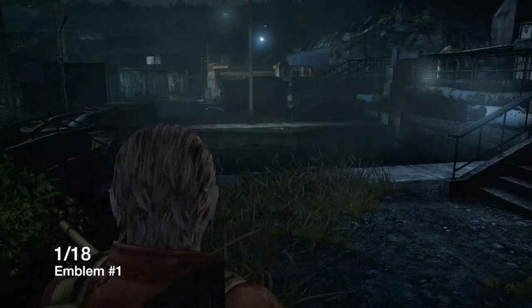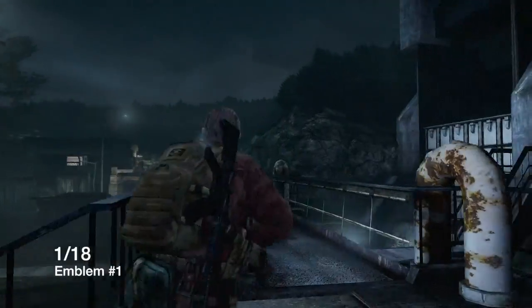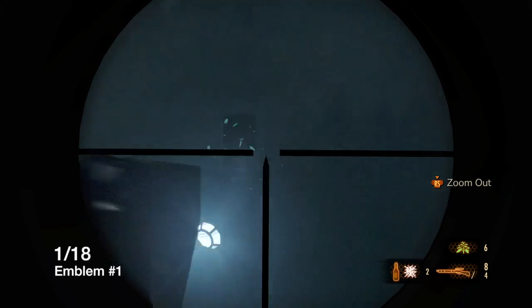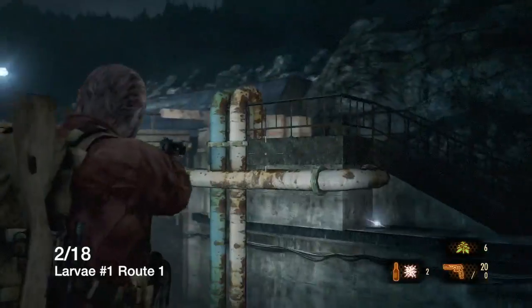Hello everyone, this is Adam from Newfie.com again with the final set of collectibles in Resident Evil Revelations 2. This is right when we enter the dam for the first time. Across the bridge right there is the first emblem. Now there are two different routes that you can take: one is when you hit the control panel and one is without it.